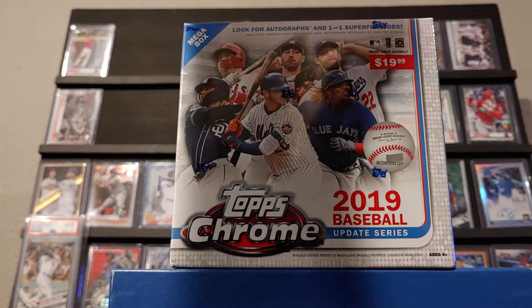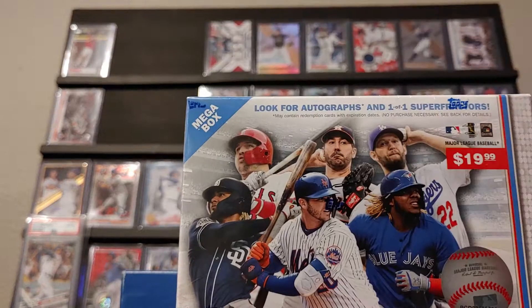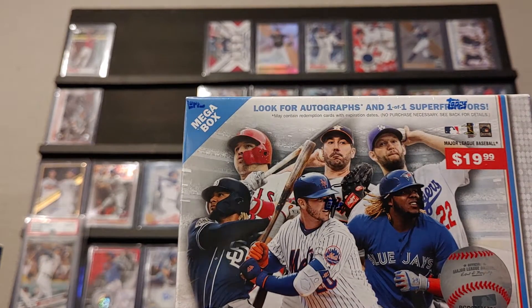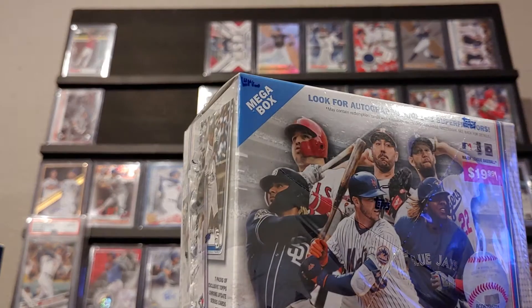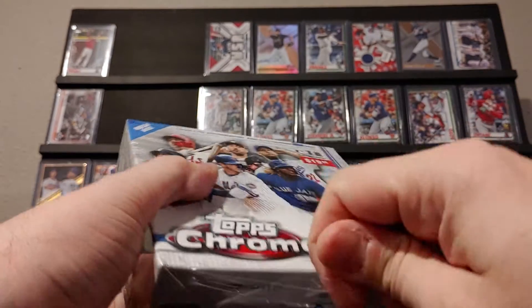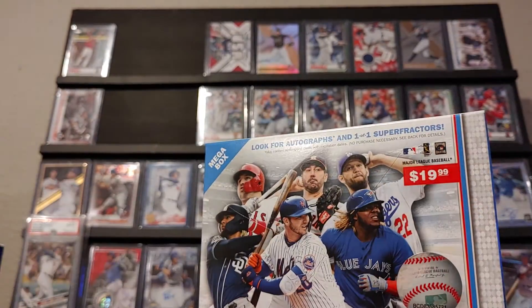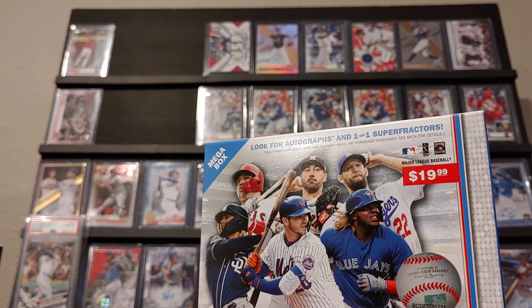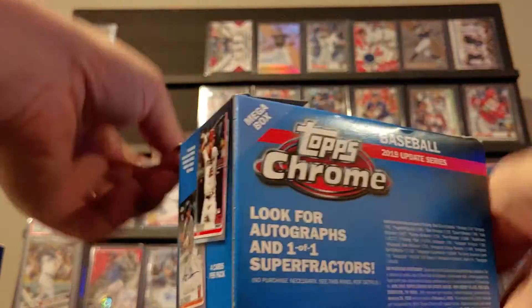Hey everyone, what's up! Today we have a mega box of Topps Chrome update. I'm sure everyone's been hitting these pretty hard and probably burned out on them — I'm just now hitting everything, it took me a while to catch up. I think I have the Pete Alonso rookie all-star and the rookie debut Tatis out of this, which I have on the wall back here. Some recent pulls, but I don't think I have much else when it comes to the Chrome stuff — just some base. So let's hope for something big here.